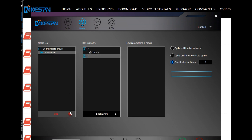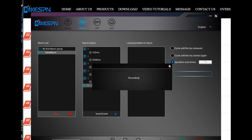Now right click on the newly created macro group and add a new macro. Finally you can start recording your first macro. Press the record button and try to type some short text.